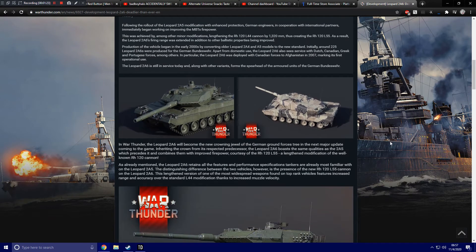In War Thunder, the Leopard 2A6 will become the new crowning jewel of the German ground forces tree in the next major update coming to the game. Inheriting the crown from its respected predecessor, the Leopard 2A6 boasts the same qualities as the 2A5 and combines them with improved firepower, courtesy of the 120 L55 — a lengthened modification of the well-known 120 cannon.